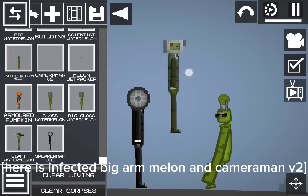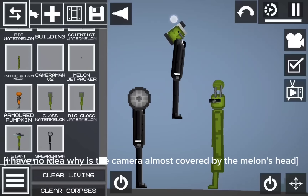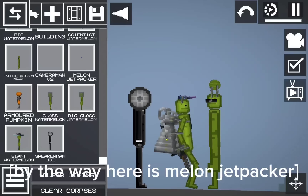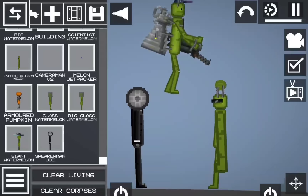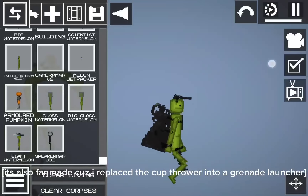Here is Infected Big R Melon and Cameraman V2. I have no idea why the camera is almost covered by the Melon's head. By the way, here is Melon Jetpacker. It's a Jetpacker that's immortal. It's also fan-made. I replaced the cup thrower into a grenade launcher.